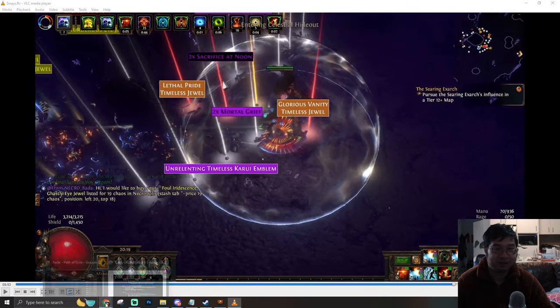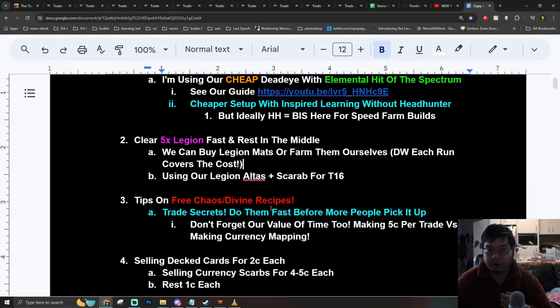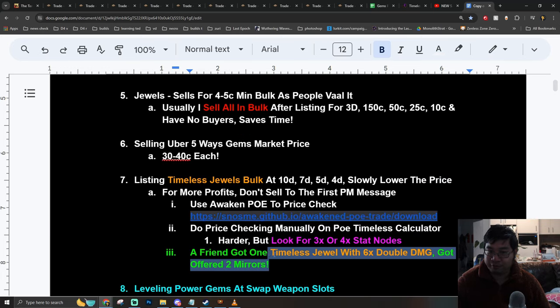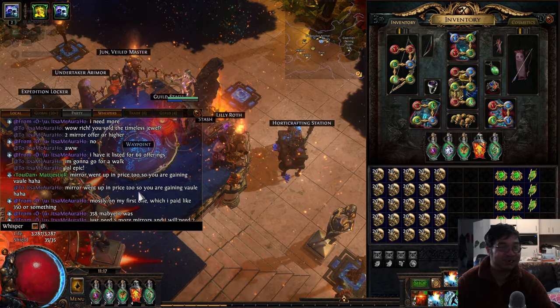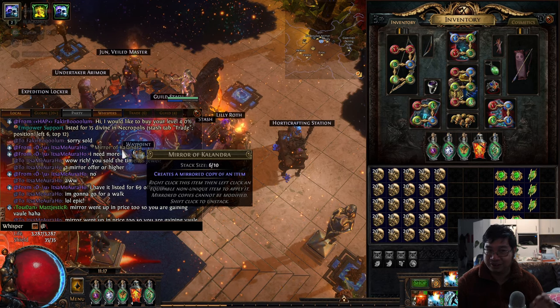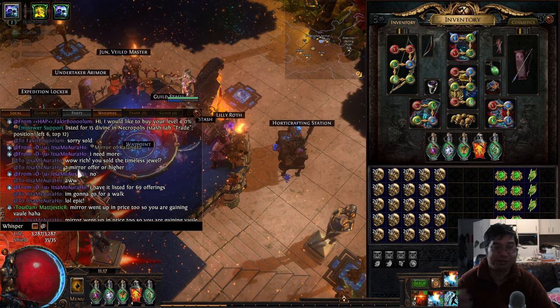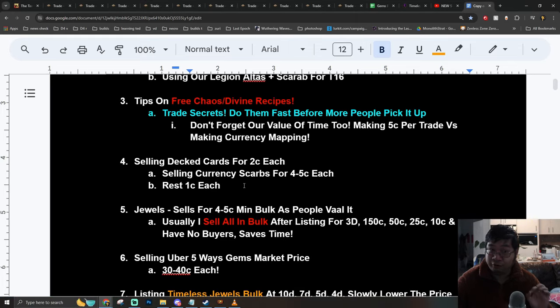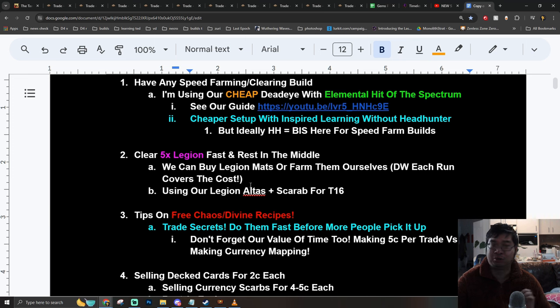One of the biggest jackpots from farming Legion 5-ways comes from the timeless jewels. A friend of mine was able to get a six-times double damage timeless jewel, which got offers for over two mirrors. He currently has six mirrors from farming, and his timeless jewel — he still hasn't sold it, even with offers of two mirrors. Farming Legion 5-ways can be very profitable if you know what you're doing.